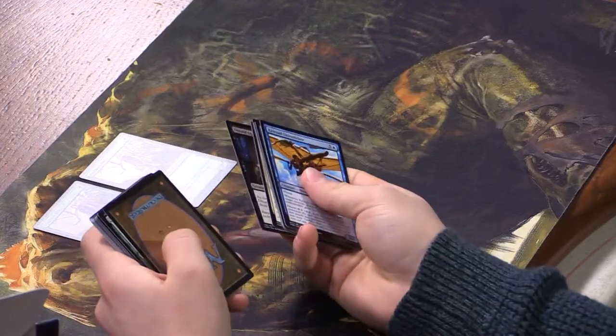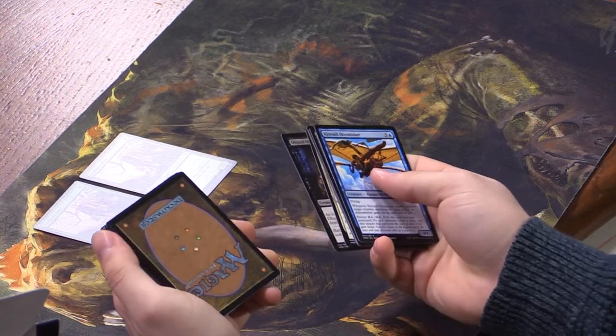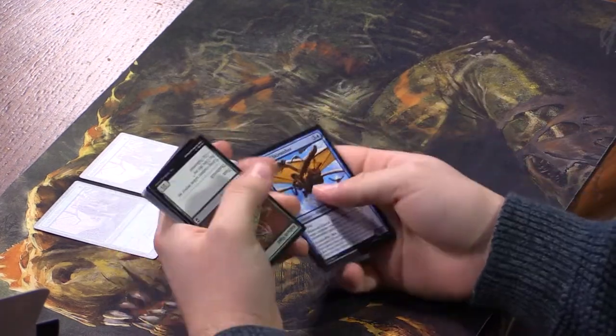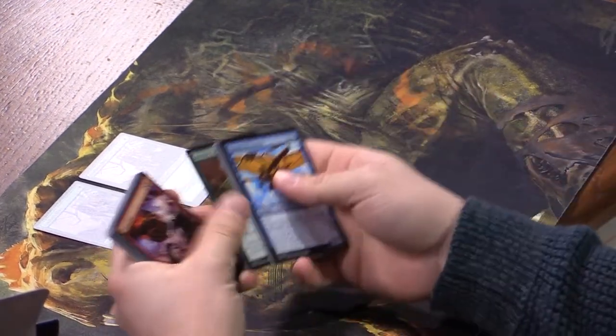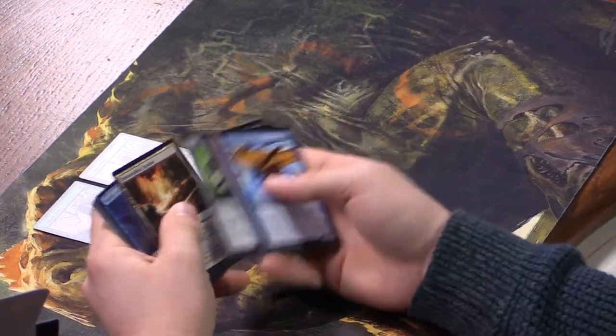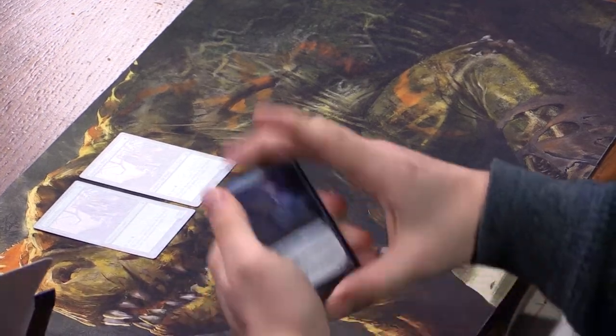I just opened a backwards card and also an upside-down card. What's the backwards card? Squad Captain — backwards. I don't know about that one. We caught it on camera. Maybe it means there's a mythic in here. If this video is taken down a couple hours after being posted, you know why — we saw too much.